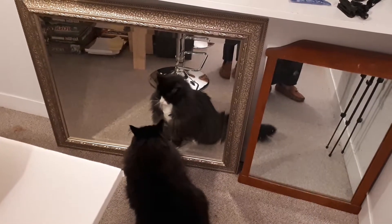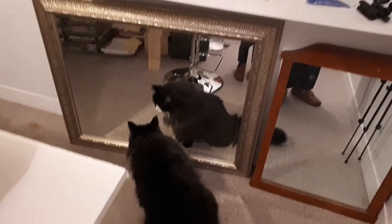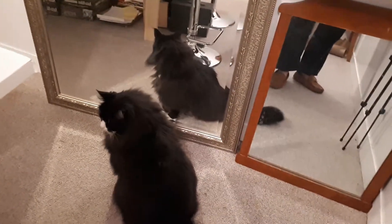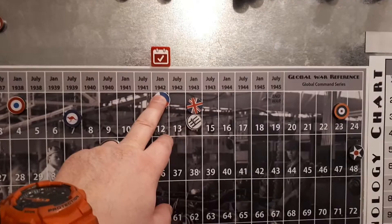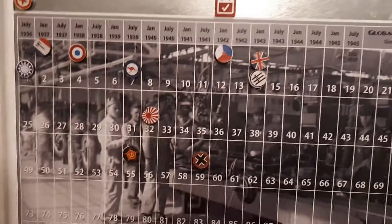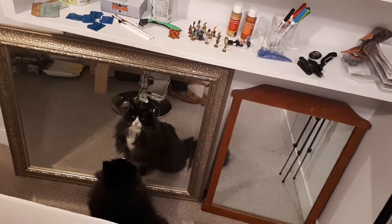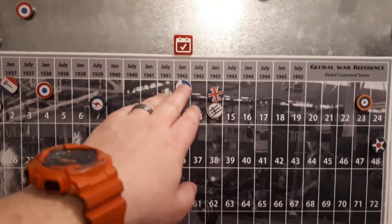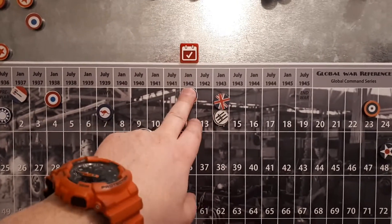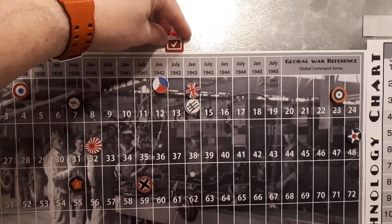Hi, hello Saturn. Let's see, it's your turn to come interrupting my games. Anyway, we're doing the summary video of January 42. That guy, thankfully, hasn't been on the table too much. He loves staring at me, but he also loves swishing his tail around on the map. Anyway, January 42 just completed the turn. We're moving on to July 42.